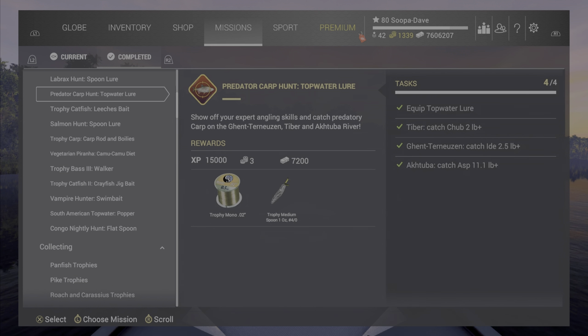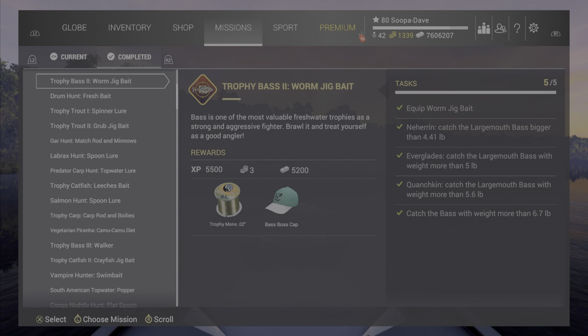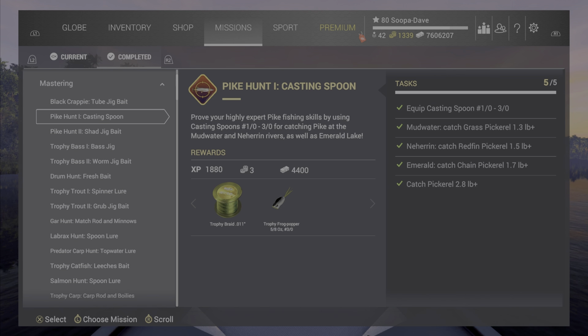Anyway, none of this trophy gear is really that good. The line obviously isn't bad — you can use the line — but to me none of this trophy stuff is that great. The trophy stuff should be better than what's in the shop, maybe not as good as the X series, but it should be in between. There are very few of these things I use. For example, that frog popper — the bullfrog popper — is better than this trophy frog popper, or the X series one you don't get till later on.